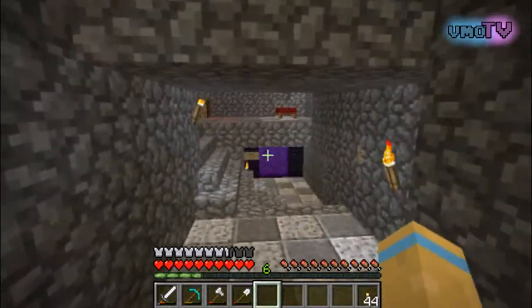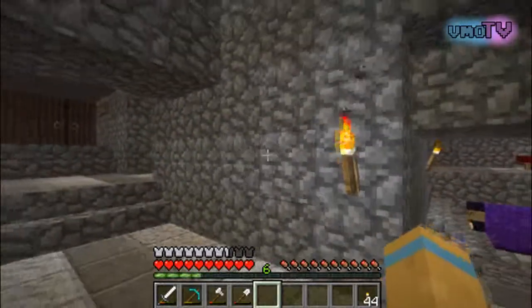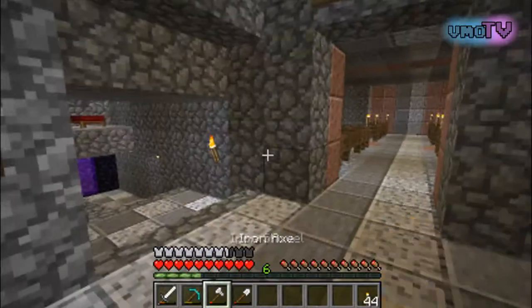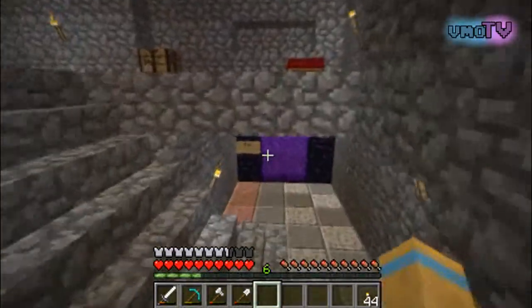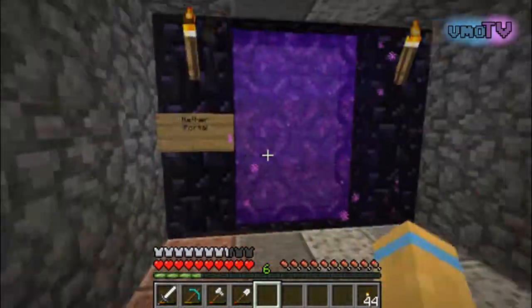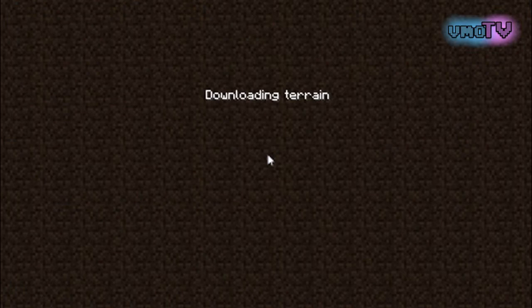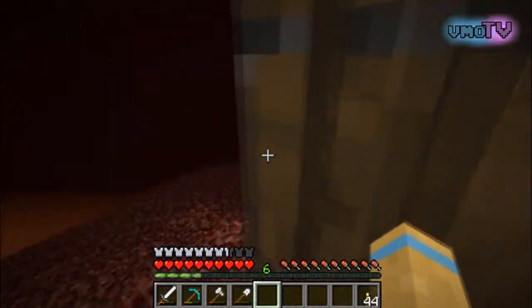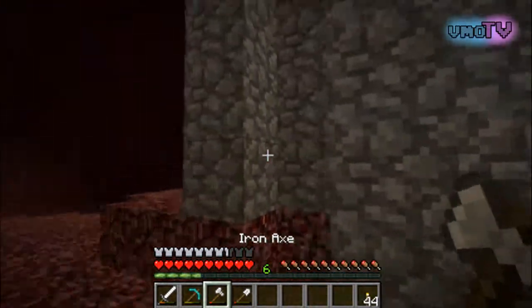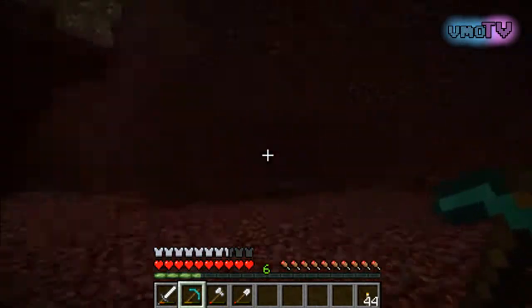We did get the nether portal up and going, and obviously from last episode, we are alive, we are here, and we got ourselves our diamond pick. I believe I have five more diamonds inside in my storage room. We do have a little nether portal here which is actually looking pretty nice. I did make a little bit of a spawn, although I haven't taken the time to actually explore the nether. We do have a nice little spawn enclosed in cobblestone so we don't have to worry about the portal getting destroyed.